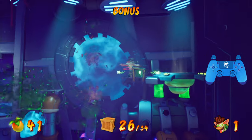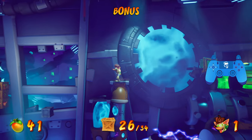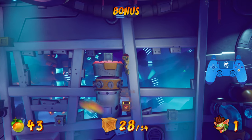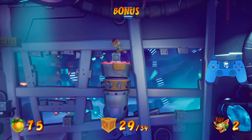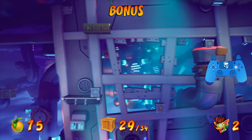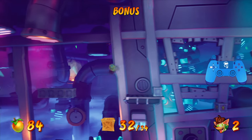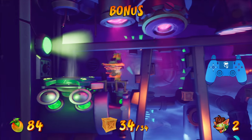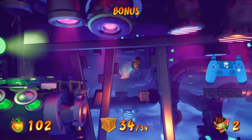Come over here, and then just make your way to the switch. Don't worry about bouncing on those crates — you don't need the fruit, there's plenty of fruit in this stage. And then make your way back over here. Then do a sliding double jump to these three crates. And now we've got to make our way back to the entrance. Over here, there's two more crates. And now we've got to go to the end. That's all 34 crates in the bonus.